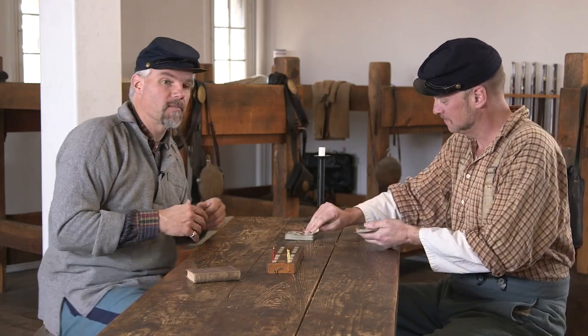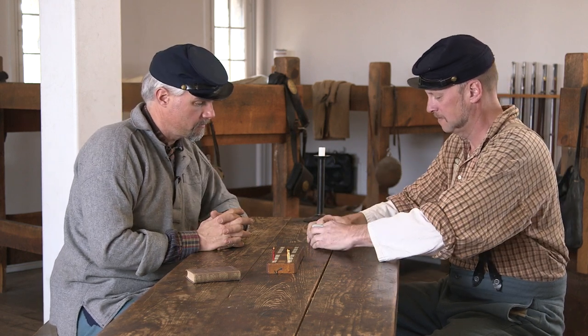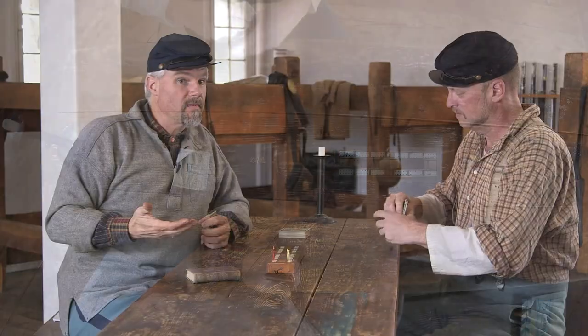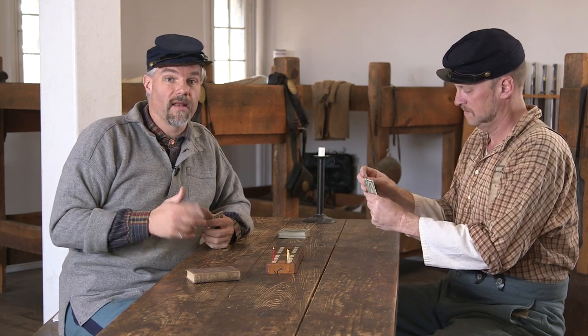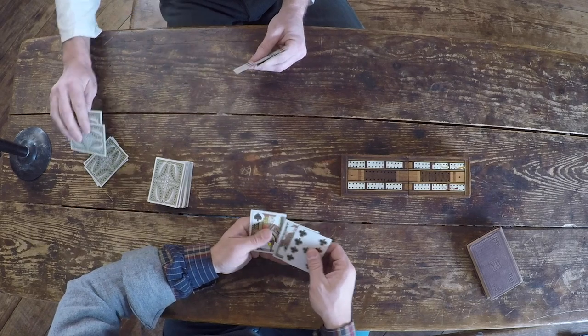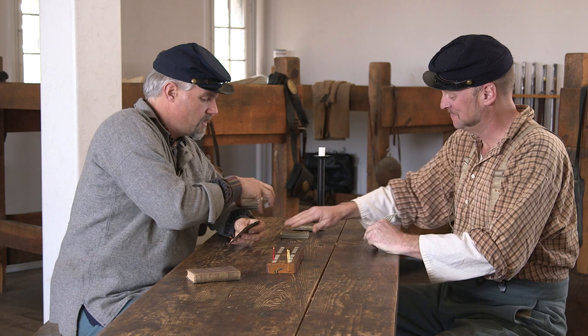John will now become the dealer and I'll become the elder hand. He'll shuffle and we'll play another hand. Now I have to remember — this time I'm the elder hand, I don't get the crib. I really want to make sure I don't give anything to John. That pair of eights in the last hand I gave myself because I knew I could take the pair. I will pick up more than three cards off the deck.